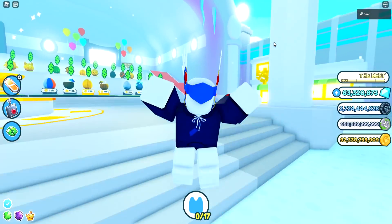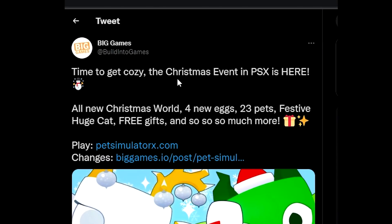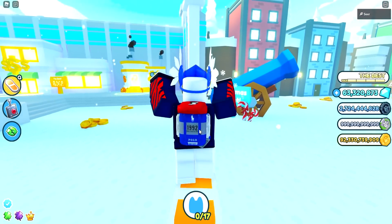Let me just show you guys what's exactly new in this update. Big game suited out — time to get cozy. The Christmas event in PetSimX is here. We got an all-new Christmas world, four new eggs — look at that, four new eggs — and 23 new pets. Festive huge cat, bro. Desi sent a huge cat that's been leaked. So the festive huge cat, free gifts, and so much more. This is amazing.